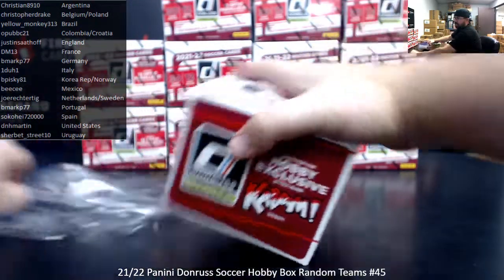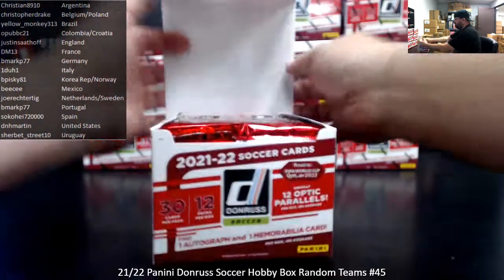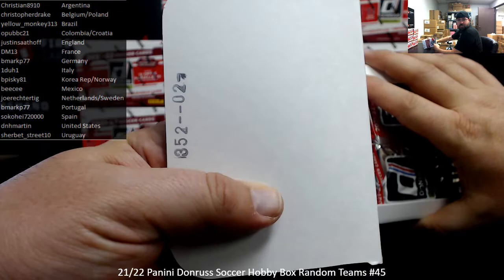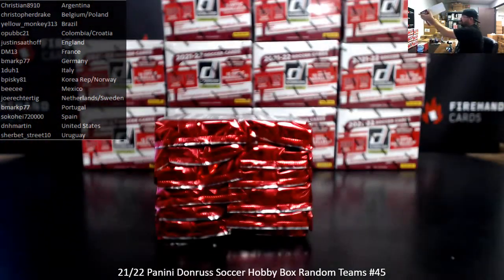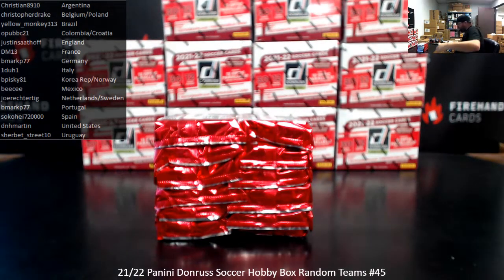Ronaldo Black Velocity — nice, David. What does that go for? The best Black Velocity we pulled was an Erling Haaland, which I think went for a lot — I forget who pulled it, I think Joe Monaco. Just to let you guys know, that's the box number we got: 35202. A lot of you guys are always curious as to what the number stamped inside the flap is.